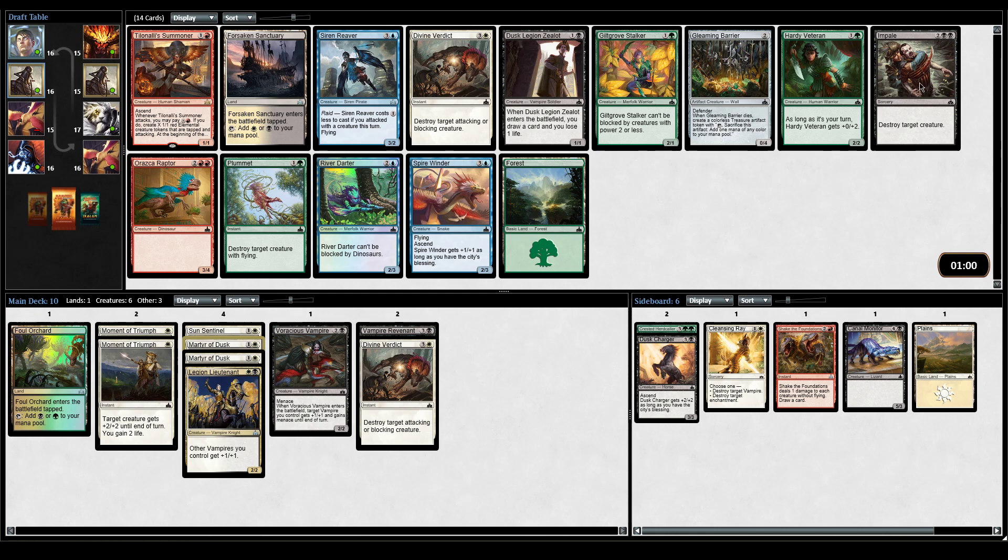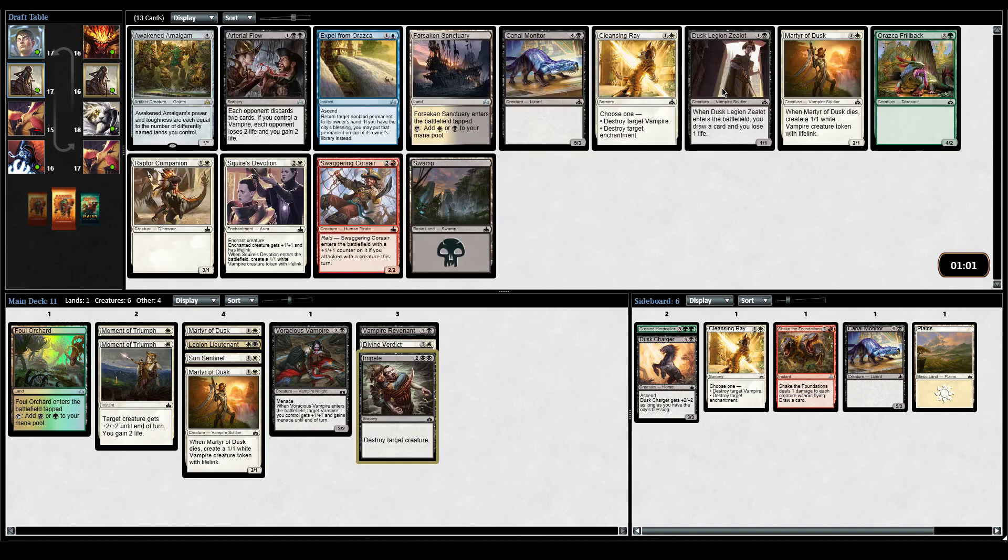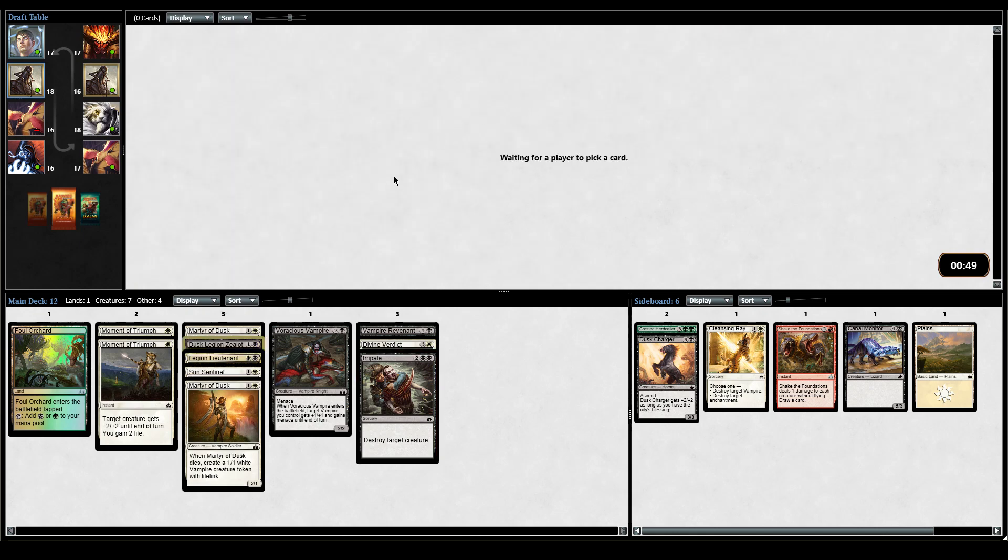Dusk Legion Zealot or Impale? This is like the bread and butter of Vampires - warm bodies to go alongside cards like Legion Lieutenant and Moment of Triumph. But Impale's just really good, and I don't know if it's going to come around because most people in black are going to want both of these. I'm going to take Impale - I just don't have the removal yet and I have some dorky creatures. Now I think I take the Zealot over Squire's Devotion. I have two Martyrs of Dusk, but I think Zealot is pretty good too.